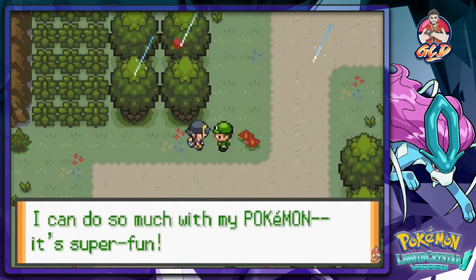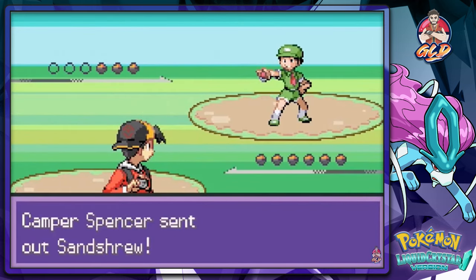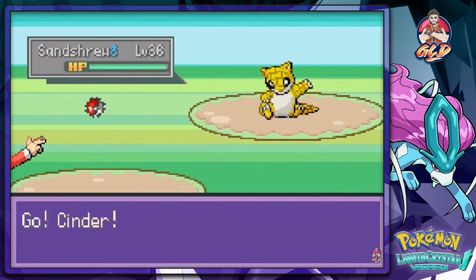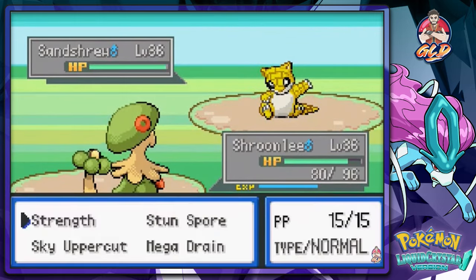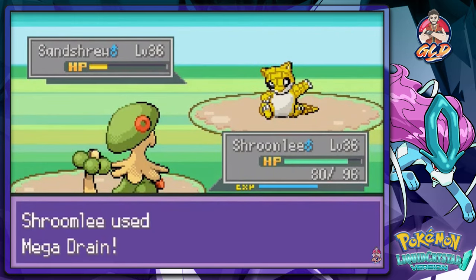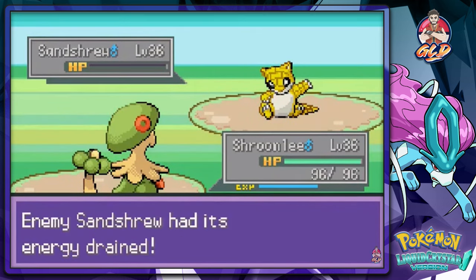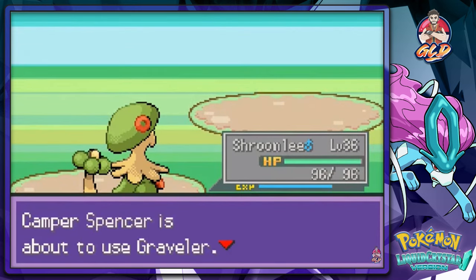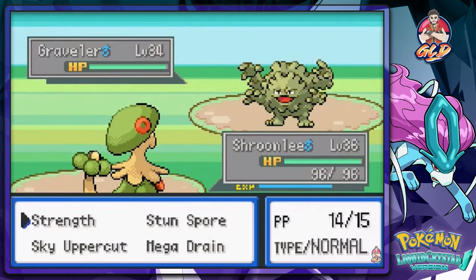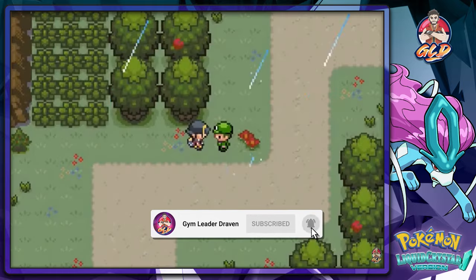I can do so much with my Pokemon — it's super fun. I'm gonna be speed-buttoning all over this place. Camper Spencer wants a battle, coming out with his Stantler at level 36. Let's switch out to the man, the myth, the legend — Shroomlee. We're gonna get hit hard, so let's go Mega Drain. That nearly makes this guy faint. Then he comes out with a Graveler, and Mega Drain does the job again.